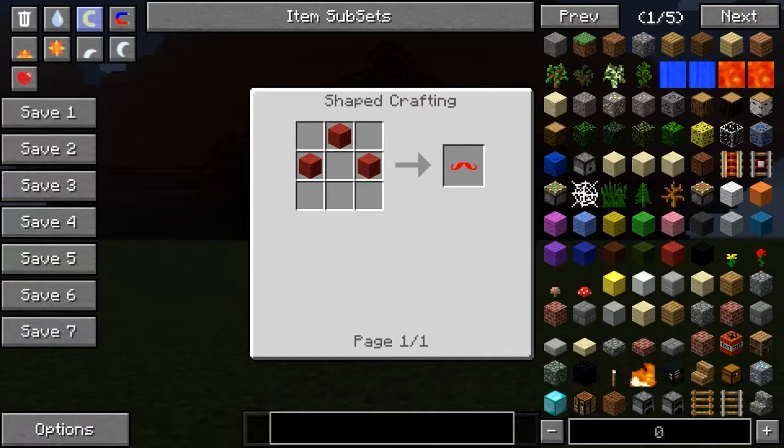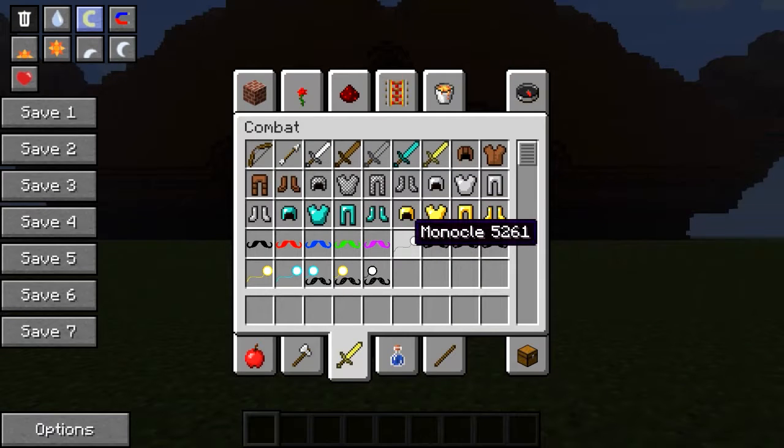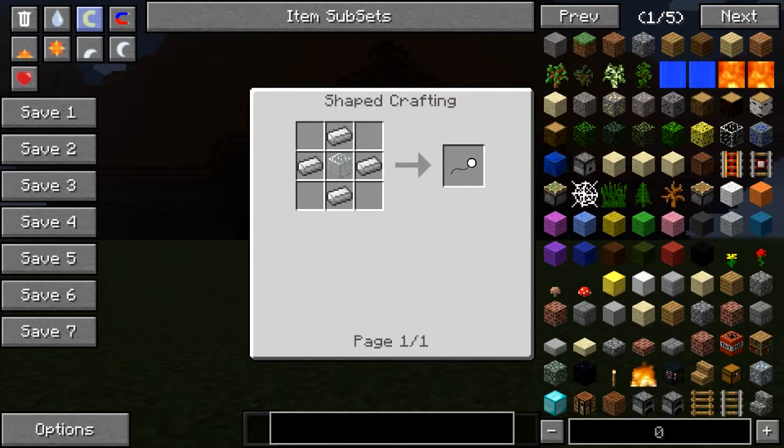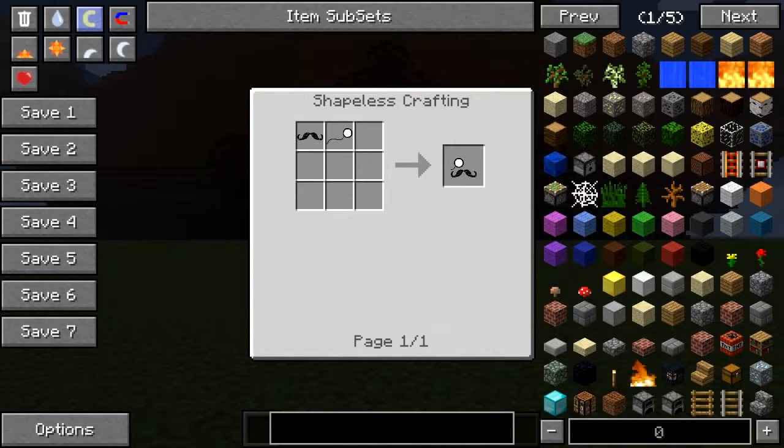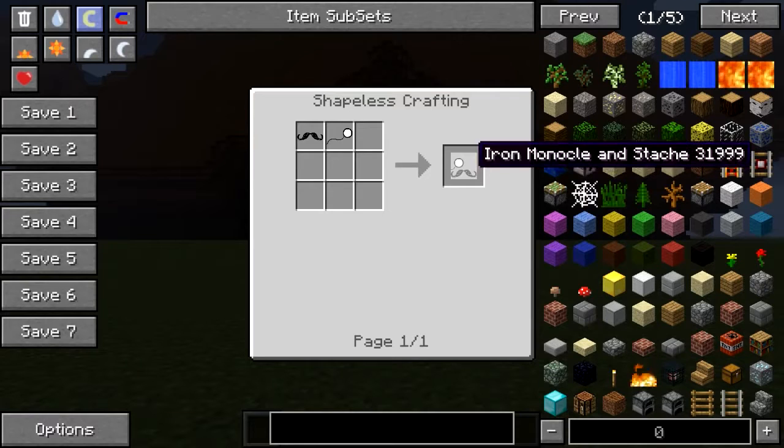So there you go — there's red and there's blue. You get the idea. And then to make a monocle, they're also fairly simple. It's just a piece of glass surrounded by iron ingots, which will give you a monocle. And to get a monocle and a moustache, like I'm wearing already, you just put a moustache and a monocle in a crafting bench, and that will give you an iron monocle and 'stache.